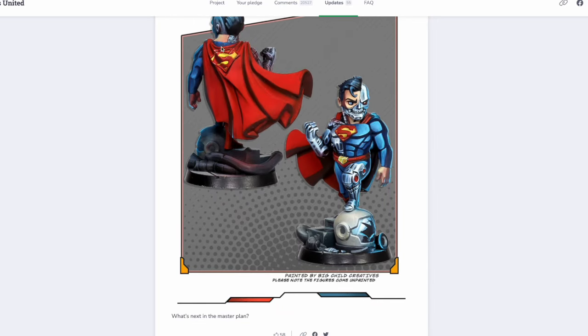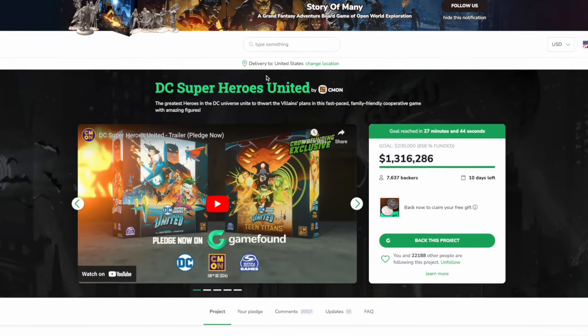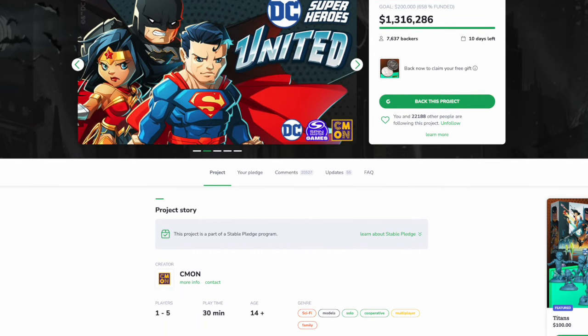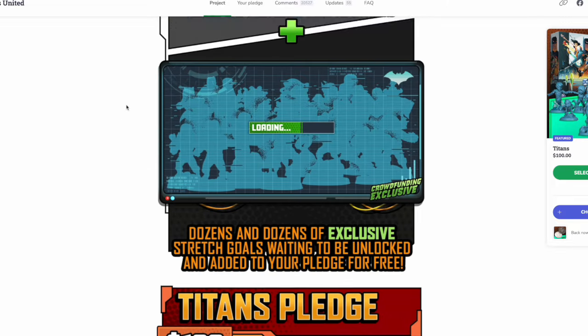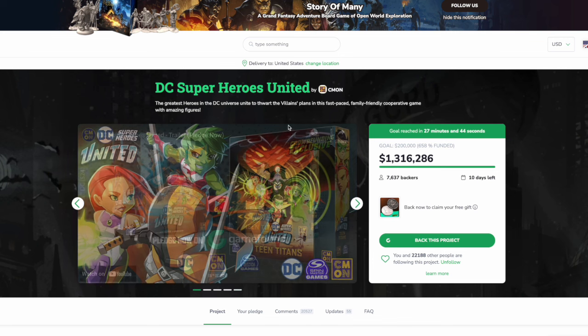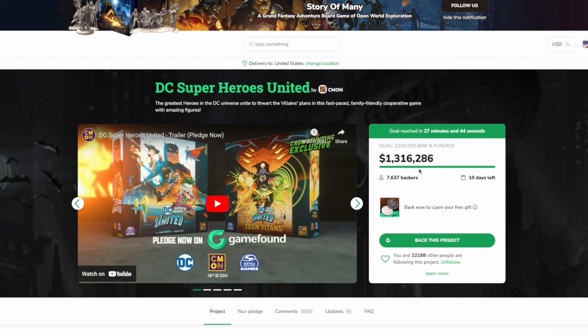We are now inching our way to unlocking him. We're at 1,316 and we need 1,360, so about 44,000 to go — not going to happen today. But tomorrow, hopefully they'll drop another juicy box and that will start ticking up real fast. So that'll do it for today. Hopefully tomorrow we'll have a lot more news to cover. I might be able to get a video for you tomorrow night, I might not — we'll play it by ear this week. But until then, everybody, thank you so much for tuning in as we continue to make the wait for DC Superheroes United a little bit shorter and a whole lot sweeter. See you next time.